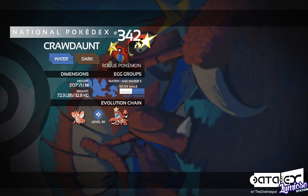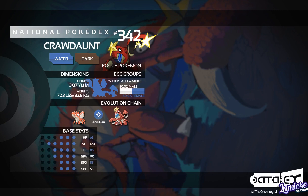Base stat-wise for Crawdaunt, its highest base stat is Attack at 120. Then we go down to Special Attack at 90, Defense at 85, then further down to HP at 63, ending with Special Defense and Speed both at 55. You can tell it's a physical attacker. Special Attack, while being reasonably high, its move pool special-wise isn't very good, so we're just focusing on physical for Crawdaunt.